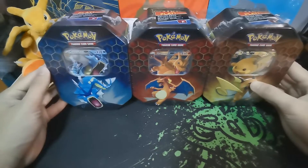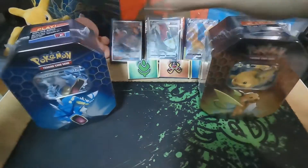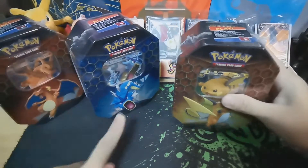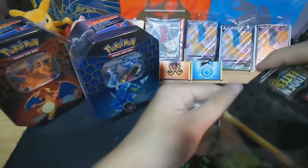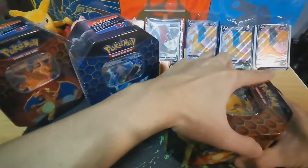It's an honor for me to open the tins, so let's begin. We'll leave Charizard for last and go with Raichu first. I think a lot of people gave good comments on the Gyarados tin. So far from what I've seen, Hidden Fates has always been a nice set to open, so let's go.